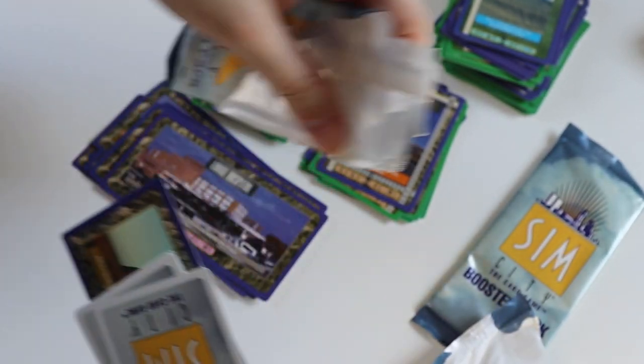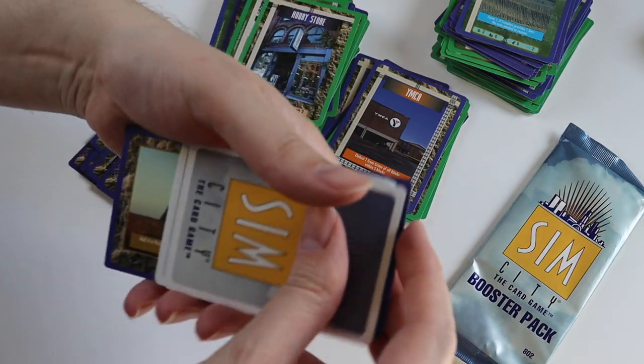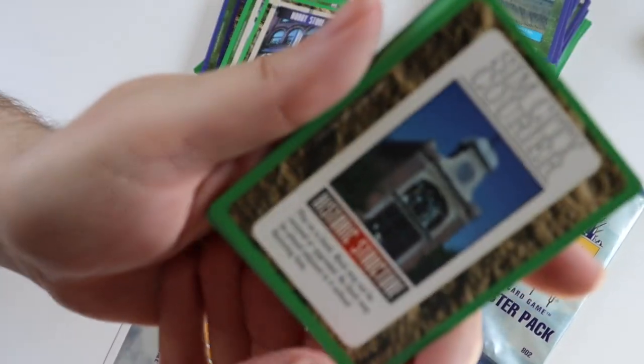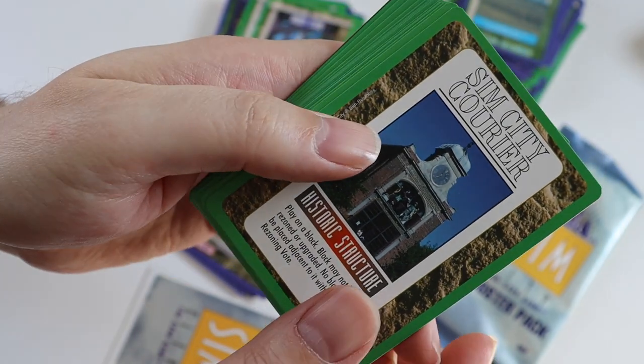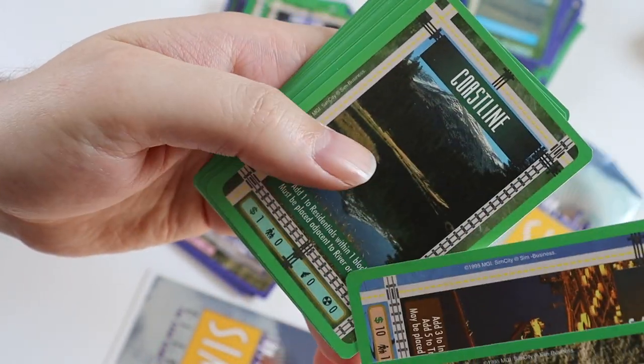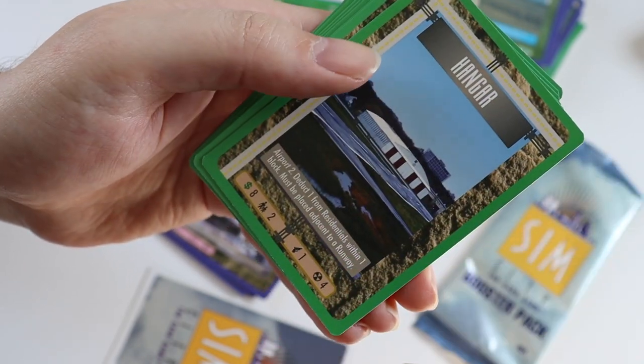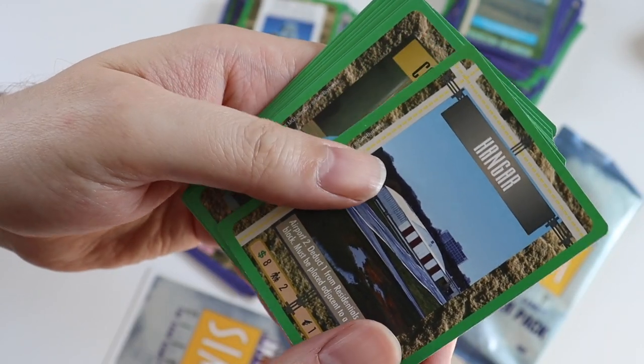Pack 11. We have uncommons of Historic Structure, Seaport, Coastline, Condo, Real Estate Taxes. The rare card is a Hangar.